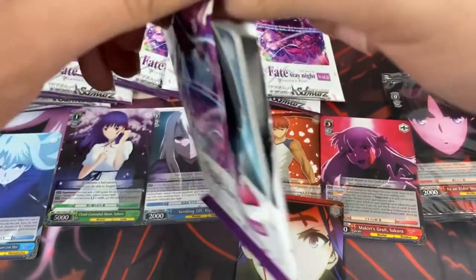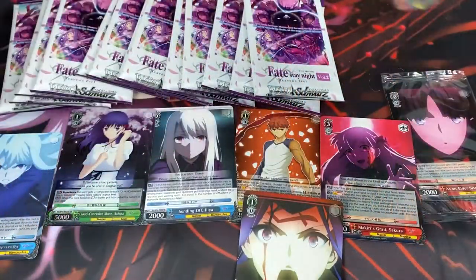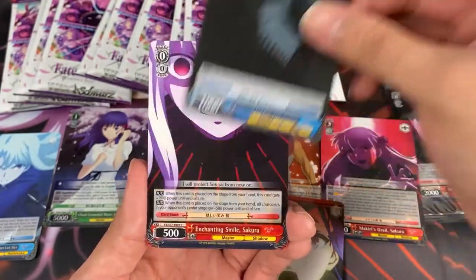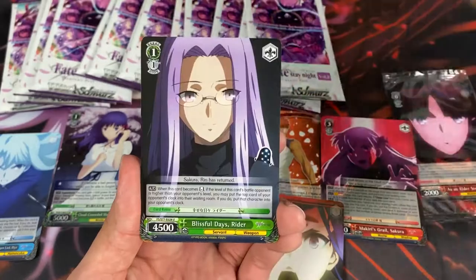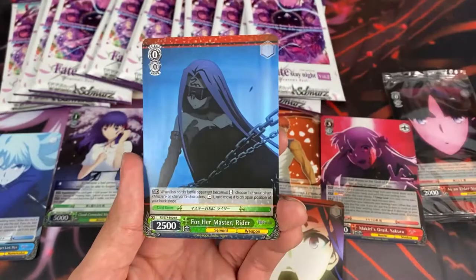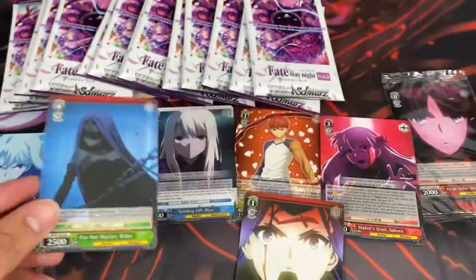Sakura is not really a part of the story at all in the other two routes. I only watched Unlimited Blade Works — I didn't watch the original Stay Night version, so maybe she did more there. But she doesn't do like anything at all for the most part. More cards: Enchanting Smile Sakura, Roaring Berserker, Blissful Days Rider, Jewel Sword, and the Excalibur Climax.